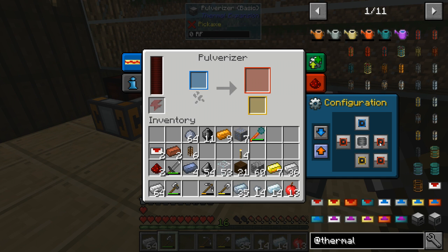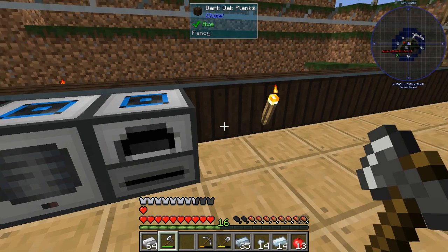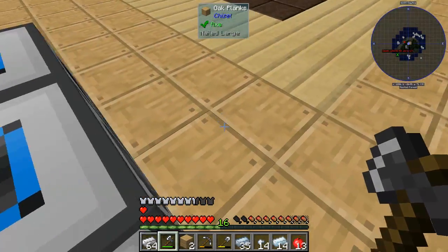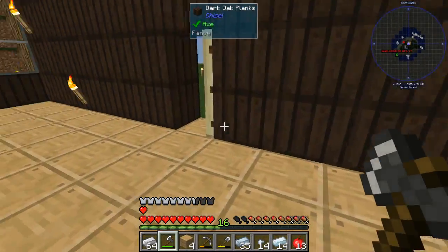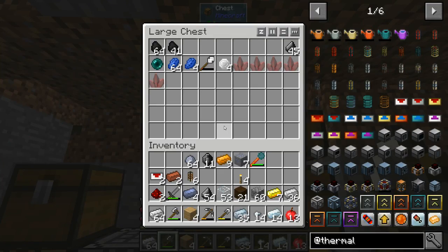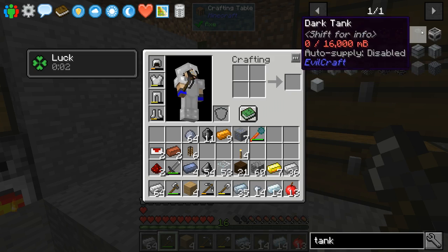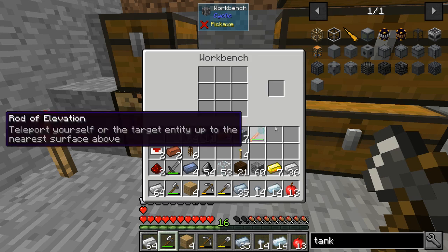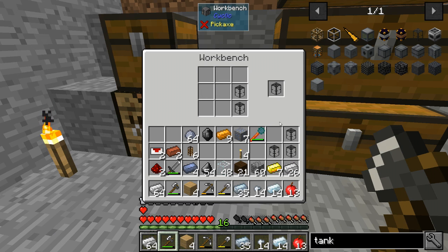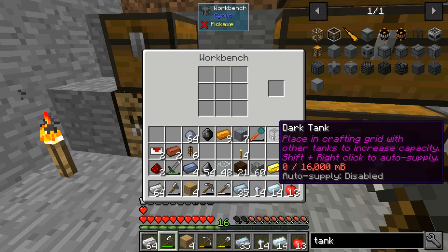We'll have the steam dynamo sitting here. Then we'll put the pulverizer next to it, and the redstone furnace like that. Setting up configurations: input at the top, output on the side. Then I need some sort of tank. I'll make the tank from Evil Craft — it's cheap, just glass and a few components, and I have a ton of those.